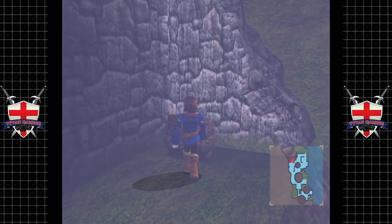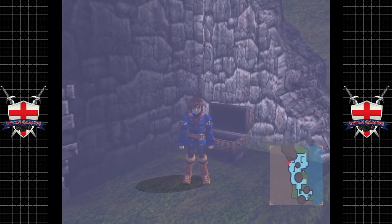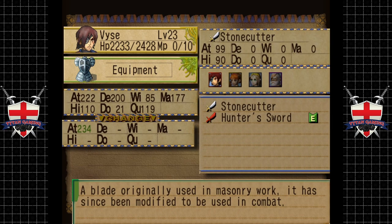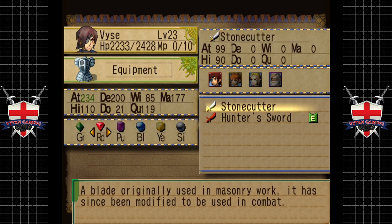Oh — Stonecutter! What pray tell is a Stonecutter? I'm guessing it's a weapon. Yeah — a blade originally used in masonry work, it has since been modified to be used in combat. It does more damage, so there's no point in not using it. Let's switch phase over to green combat so we're getting some green experience.